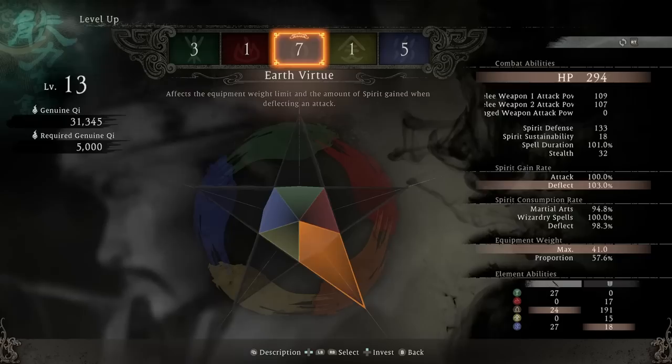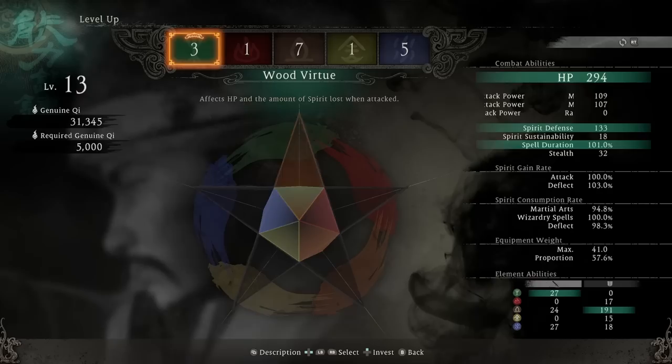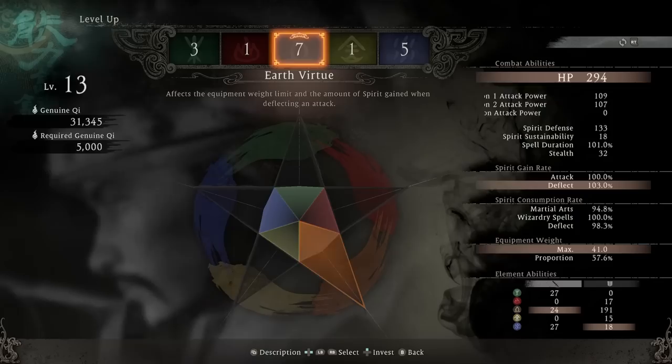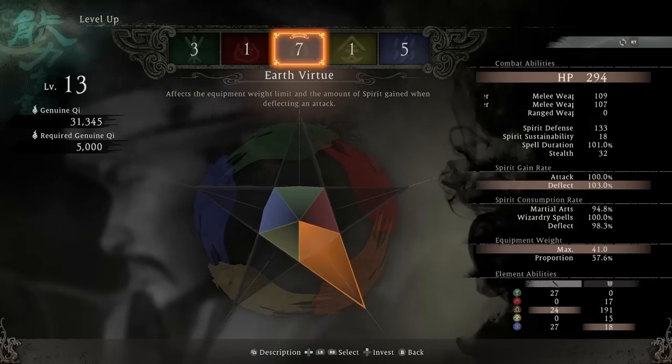I already spent some points. It starts at one. I increased Earth to seven, Water to five, and Wood to three. The cost starts at 500 genuine qi and increases by 500 increments each time. So the first level is 500, second is 1,000, then 1,500, and now we're up to 5,000 per level. We have to decide where to spend these very expensive level-ups.